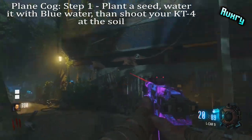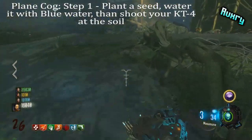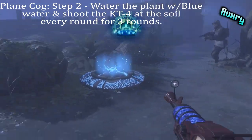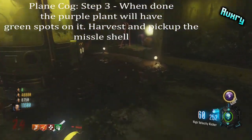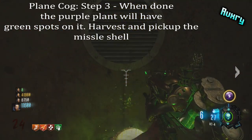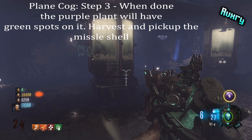Starting with the plain cog: plant a seed anywhere, then water it with the blue water located by lab A, and shoot the soil with a KT4 shot — it doesn't have to be upgraded. You'll see green particles rising from the soil. Do this every round until you can harvest it. Once you notice green spots on the purple plant, you'll most likely get a missile shell out of it. Pick it up and make your way over to the bunker entrance.